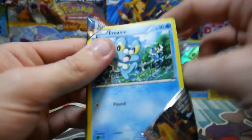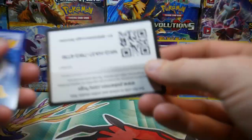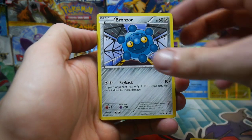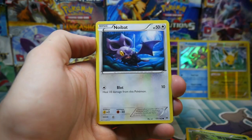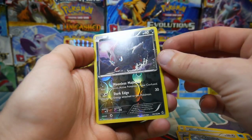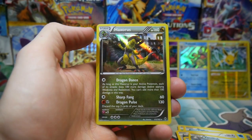Last pack, we have a Breakthrough. Let's see if we can break through and get something great. We have a Froakie, a Bronzor, a Chespin, a Piplup, Noibat, a Quilava, Vanillish, a Brigette — or baguette — actually that's a good card. A Zoroark reverse holo, and a Haxorus holo — oh my god, that is actually so awesome.